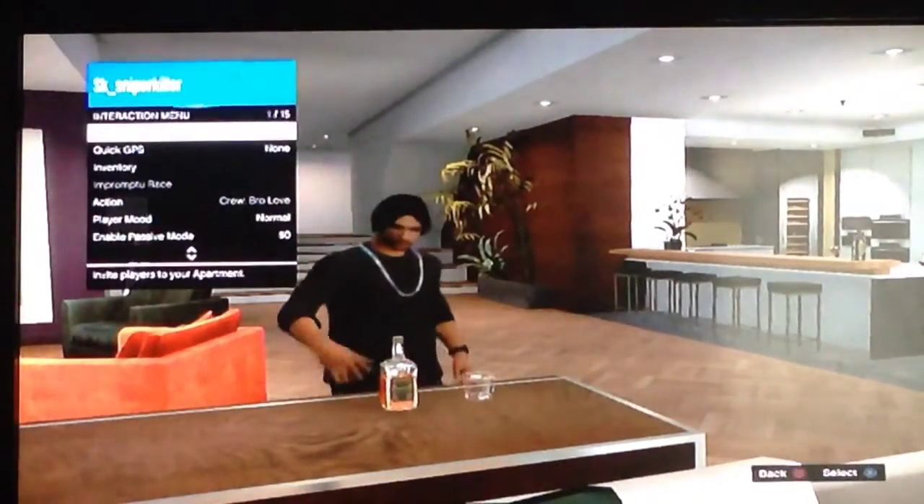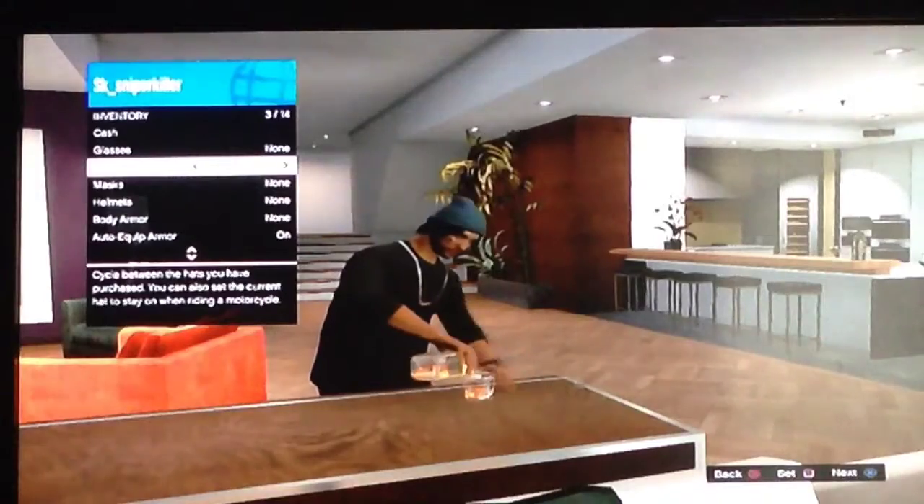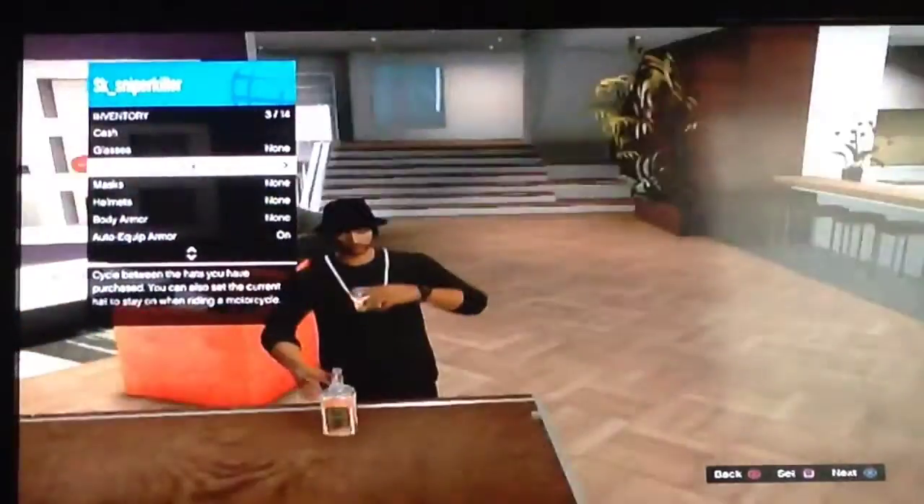And after that, you're going to want to hold select once you see the mask disappear, then put on any kind of hat. You don't have to be fast with this glitch — you do not.